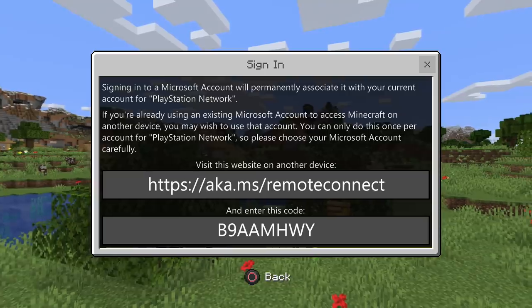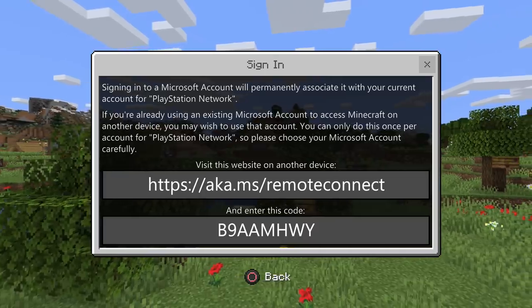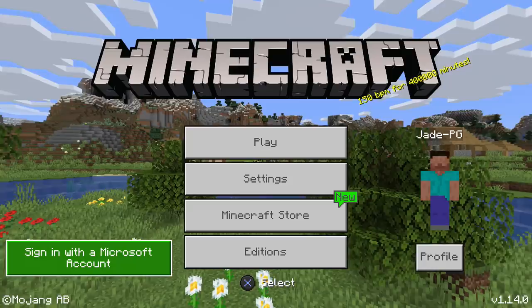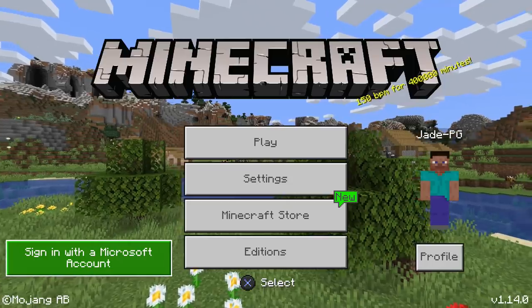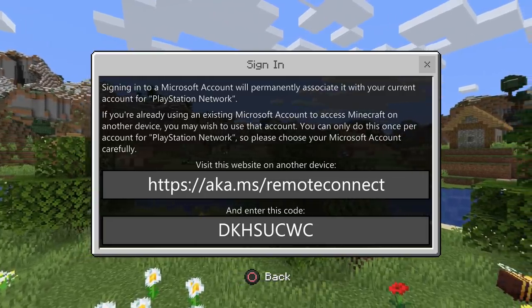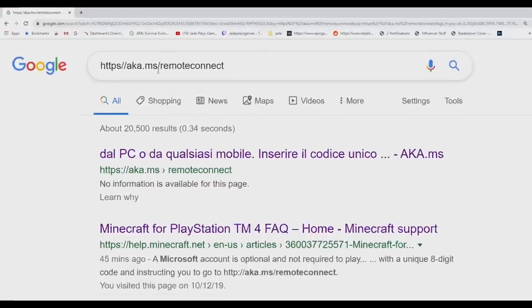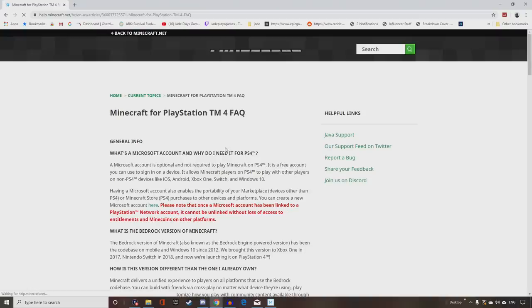First off, you've got to link your Microsoft account if you want the full suite of features in Minecraft — including playing with your friends. This is the only way you can play cross-platform with your Xbox friends or friends on other platforms. You can see the green box on the left: sign in with a Microsoft account. If you have Minecraft on any other platform like Windows 10, Xbox, or Nintendo Switch and already set up a Minecraft account, make sure you link that same one. Follow the on-screen instructions, put the code into a browser on your phone, and do it quickly.